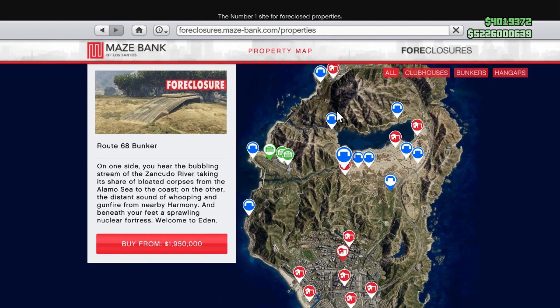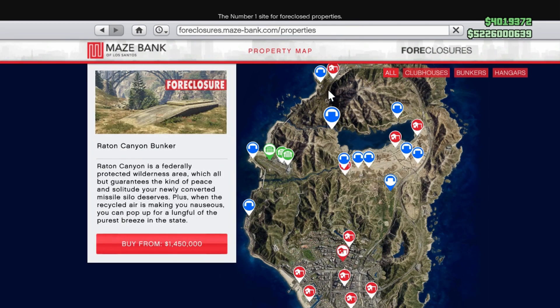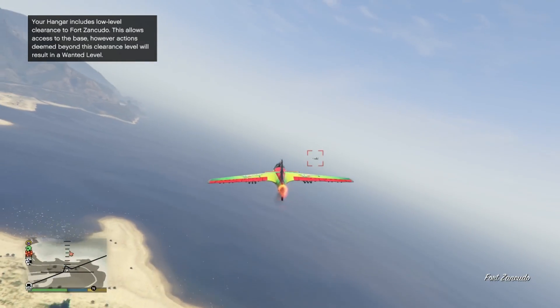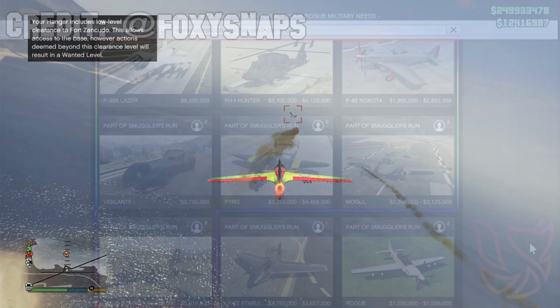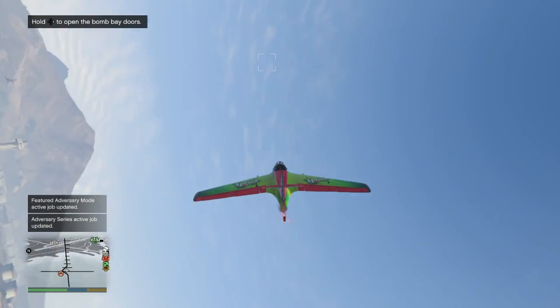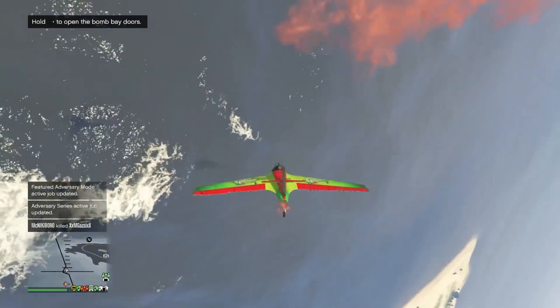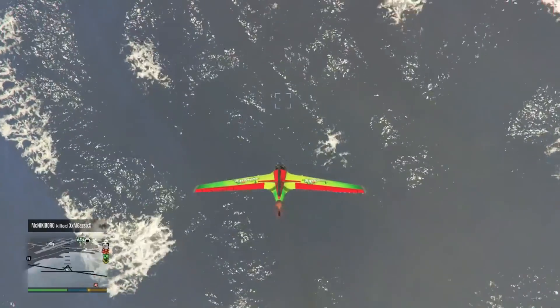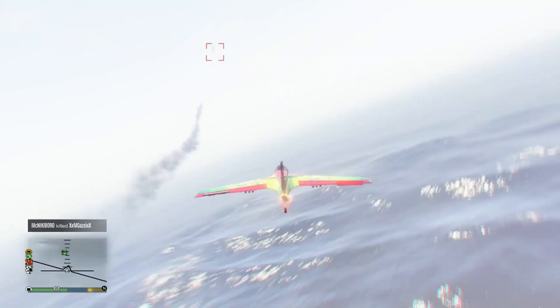A possible solution would have been a hangar inside your bunker — if Rockstar found a way to land your plane there it would have been sound. Another solution would have actually been the aircraft carrier; let those spawn around where the yachts spawn. Next up, we are missing a lot of aircraft. In the coming weeks, we will get multiple vehicles like the Laser, the Hunter, the Nokota, Vigilante, Pyro, Mogul, the Bombushka, and the Starling. Some of these vehicles you can actually try, because a couple of them are available in sourcing missions. But best get that grind up — there's roughly 26 million dollars worth of planes dropping in the following weeks. Thanks to Foxy Snaps for providing the pictures.